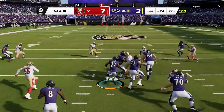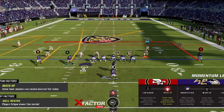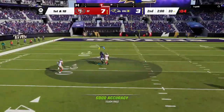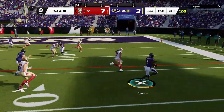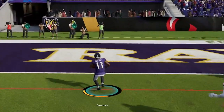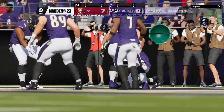Back on offense and back to the pistol spread — he is still in cover three, so I go back to the PA deep play from earlier. All you have to do is motion this receiver across and put the X route on a comeback. My opponent brings the user's safety down, making it even easier as we flip the field in one play. I go back to the read option on the next play and get the first down, then back to the jet sweep, and we could have driven a truck through that lane.